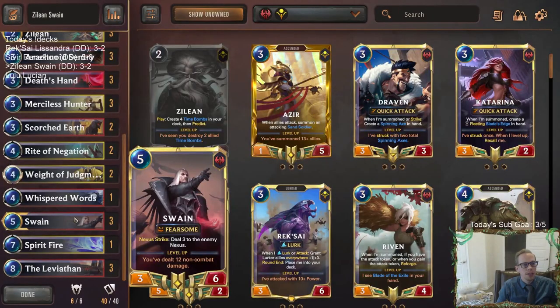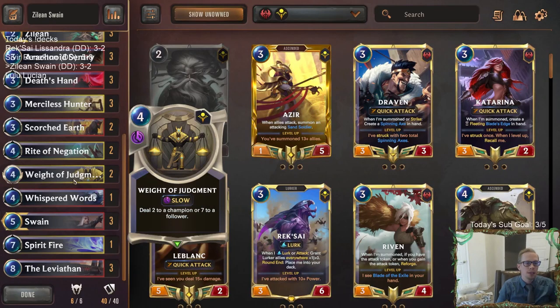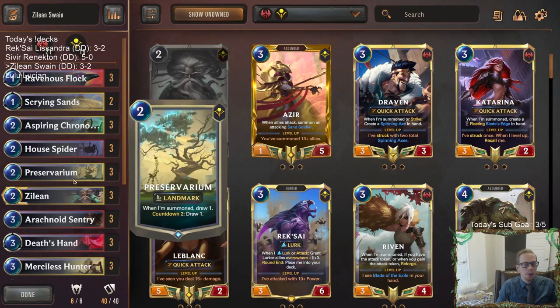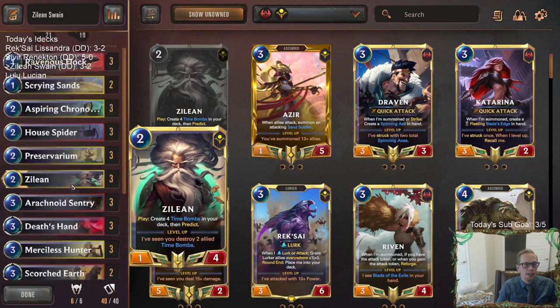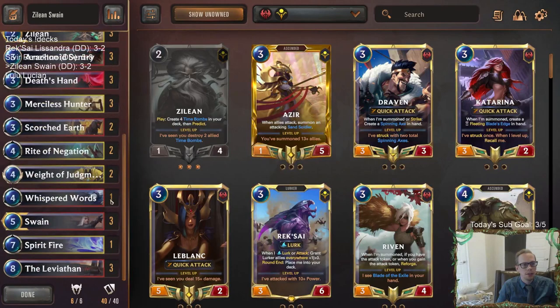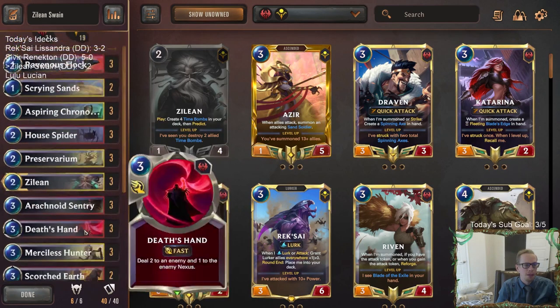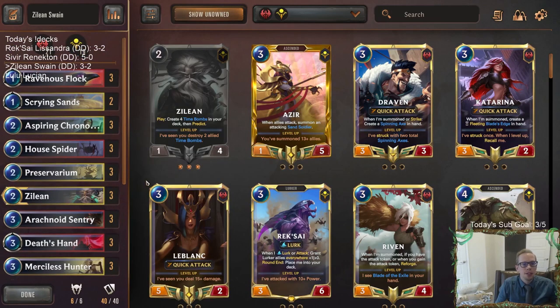So yeah, good showing for the deck. You see there why slow speed spells can be a problem. Maybe whenever I saw how much they kept protecting that 1-2 elusive with the Deny and everything, maybe I need to use that Weighted Judgment a little earlier. But yeah, so we went 3-2. Good winning record — the two that we lost were really close, could maybe have been wins if we sequenced differently. But hindsight's always a lot easier to play than in the moment. It was very competitive.